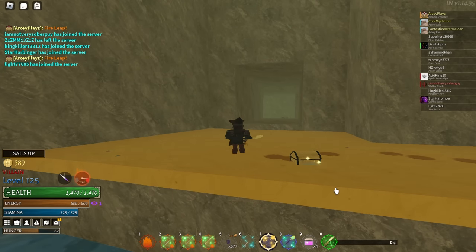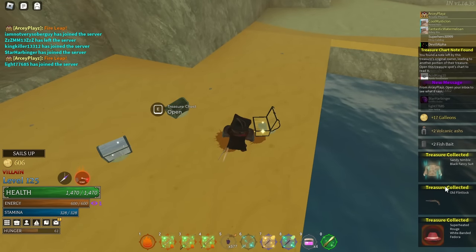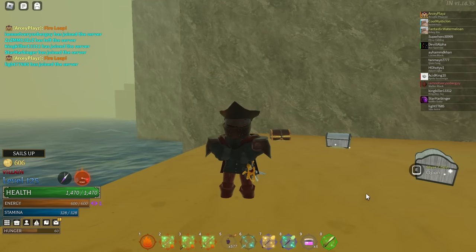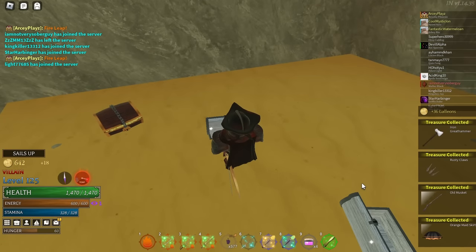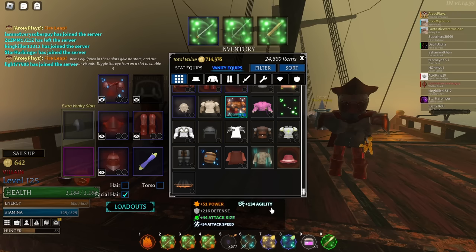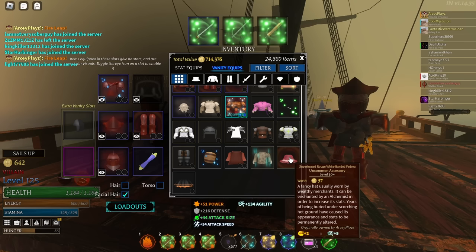Now watch — I'm going to dig everything first and then you'll see what items I get. I got a sandy nimble black fancy suit, a superheated rouge white banded fedora, and others. These are modifiers applied directly to the items. They work similarly to Atlantean essence in that you can only have one modifier per item. Opening the silver chest got nothing, same with another chart, and we got a sealed chest.